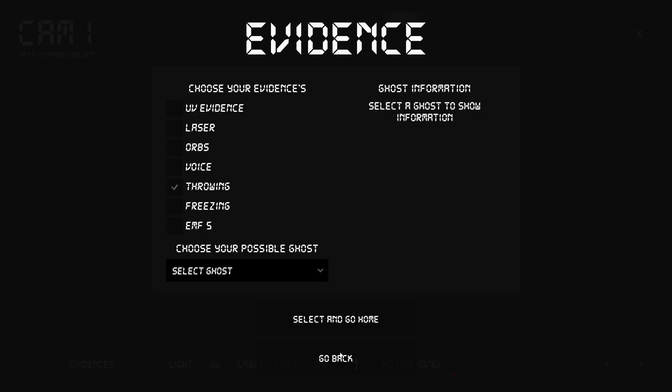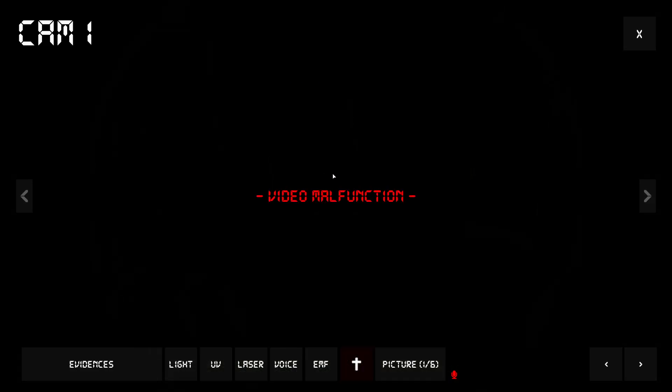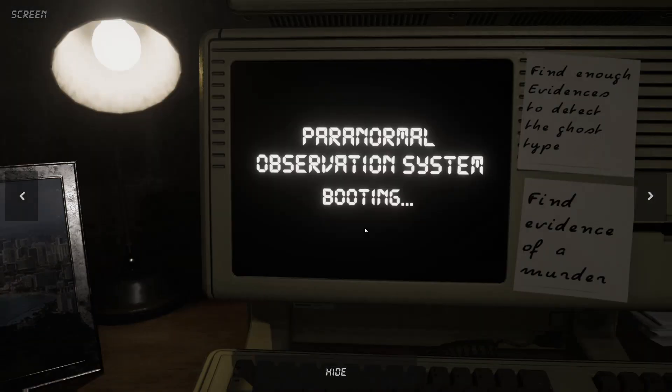Everything's happening in this room! That little buzzer is the EMF 5. We've also got ghost orbs. We've got a video malfunction so we've got to reset the power. We've got a lot of evidence already — orbs, EMF 5, throwing, straight off the bat.